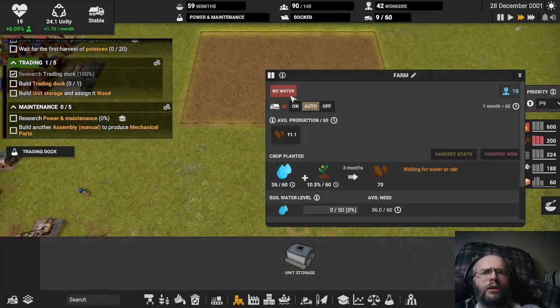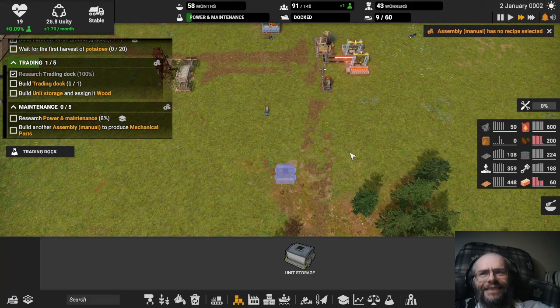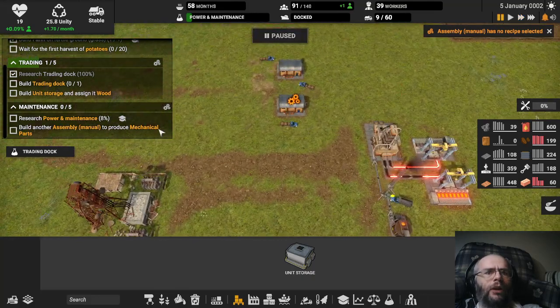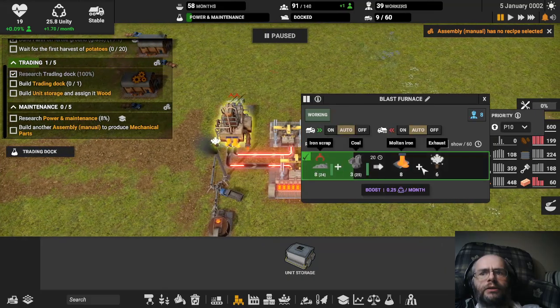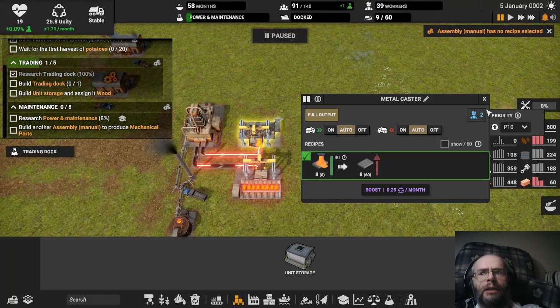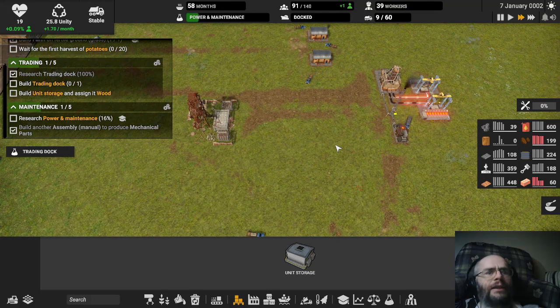Have we had rain? No. You want it to be mechanical parts, which was this one. So you're basically just going to trade in iron. Iron we were making here at these metal casters — that at least we are generating, at least nominally.